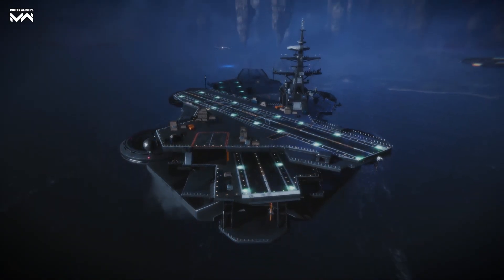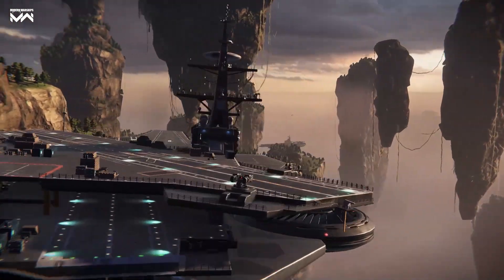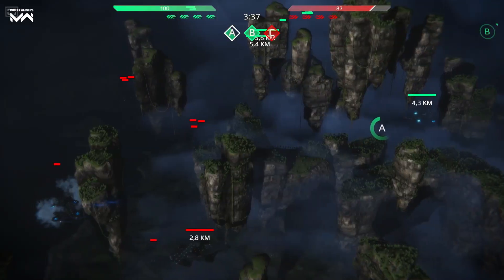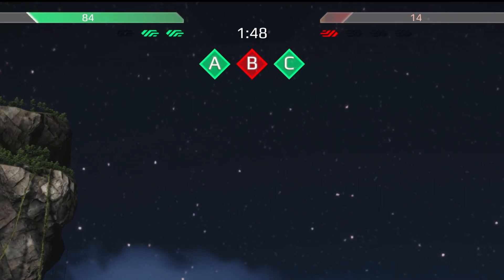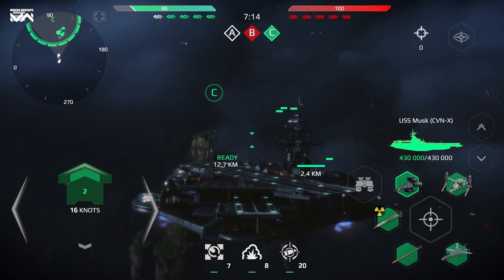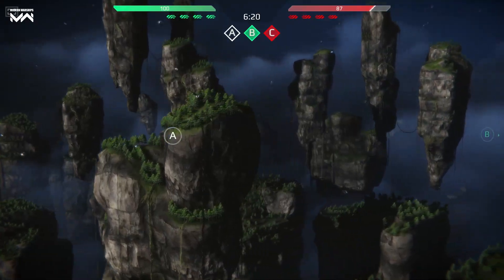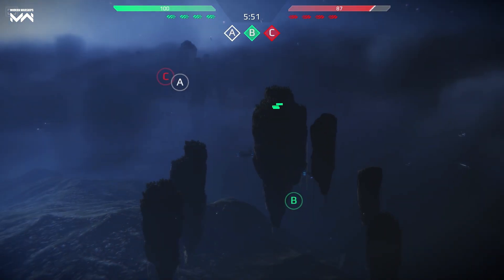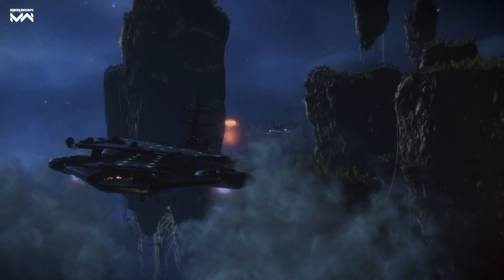We offer you to take the controls. In this mode, your task is either to destroy all the enemies or capture bases and wait until the victory points bar fills up. You can either go to the bases on the Sky Carrier itself or with the help of aircraft. There are three bases in total, and you can try to capture them or concentrate on fighting your enemies.